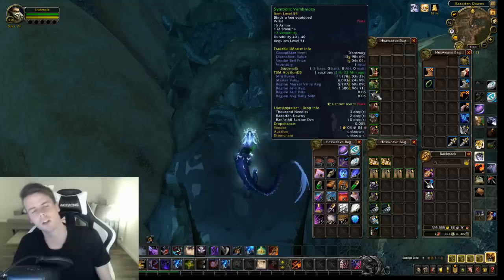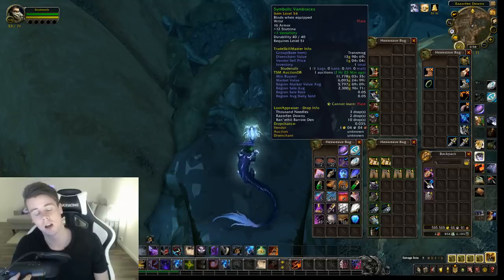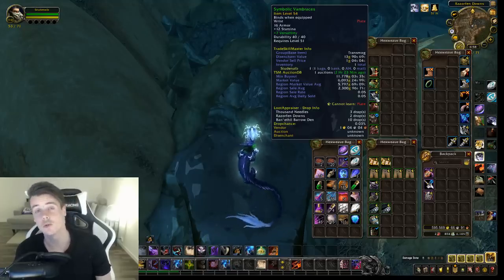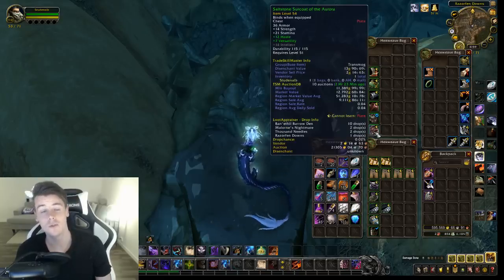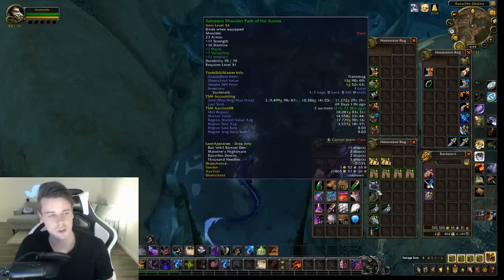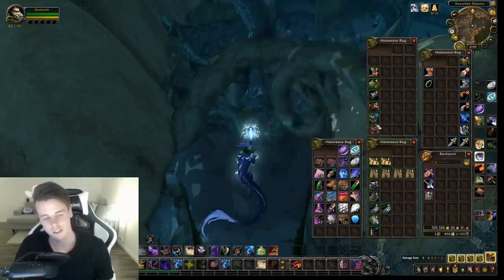For green items, I actually got way more than this, but for the first 25 to 35 runs I sent the green items to my bank character because I thought it wasn't that interesting to show them. But I should have kept them, because the green items add up to quite a bit of value — some green items are worth more than the blue items. For instance, the Saltstone Chest has a market value of 51,000 gold, though in my realm it's only 11,000 gold. The Saltstone Shoulders are 18,000 gold and have a really good sell rate, many around 0.06, 0.04, and so on.